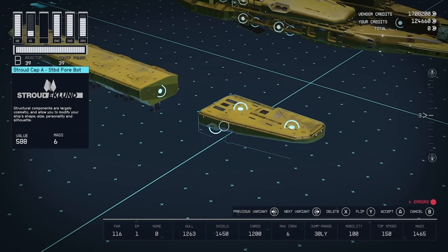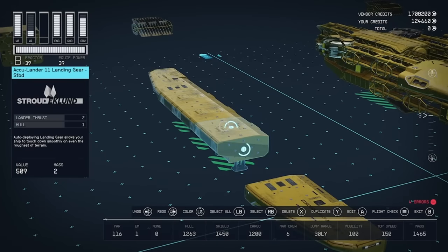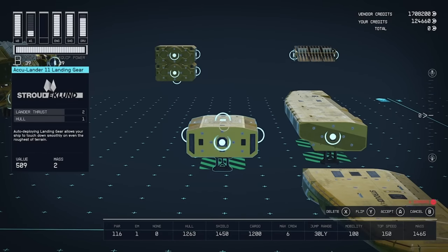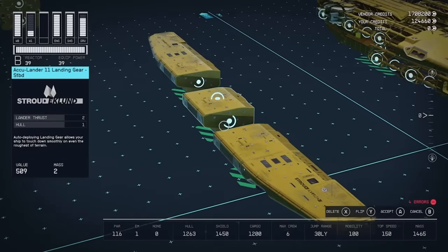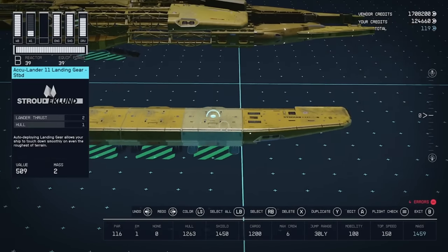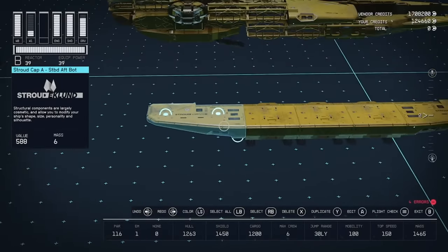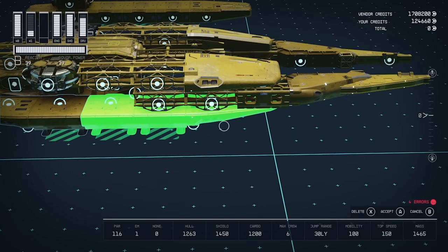Take a Stroud Cap A and flip it like this. Then take the Acculander 11 and make the east side piece. You can see there's a middle part and then parts — we want the left side, three of those. Then this Stroud Cap — if you dupe it, press the left button on the D-pad on Xbox — you can flip it. Then take this whole section and pop it underneath, and the Stroud Caps will line up together. It's the exact same for the other side.